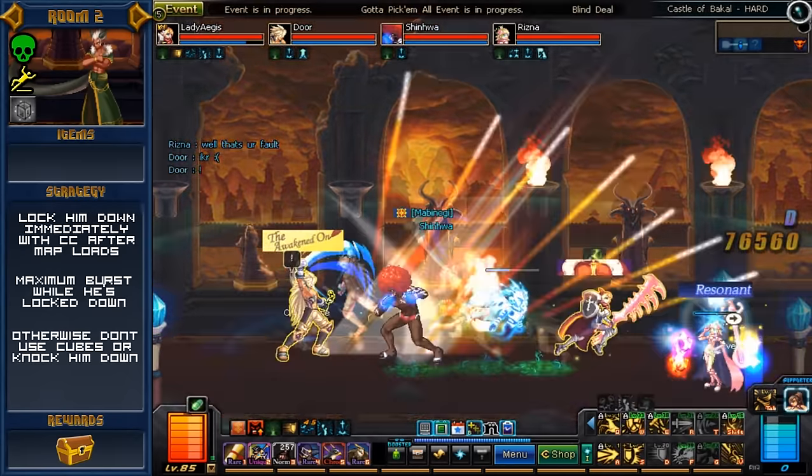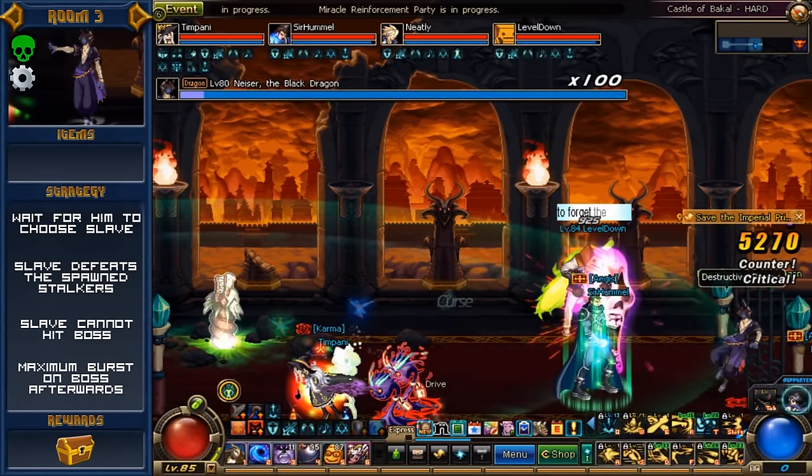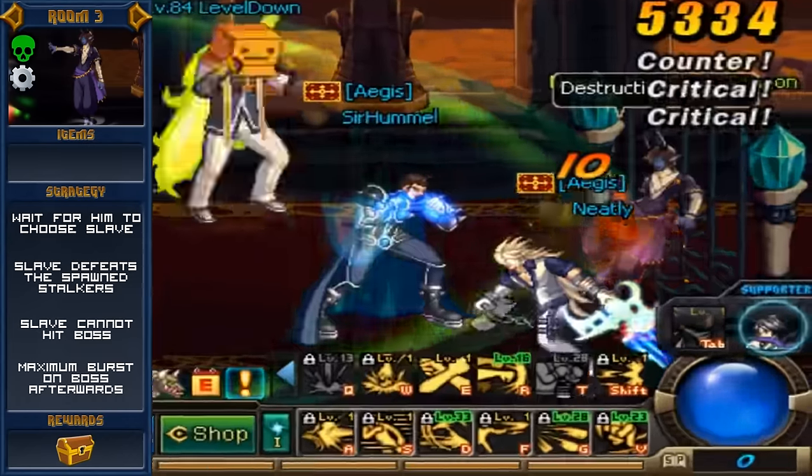Room 3 has but a single dangerous gimmick that occurs right when loading into the room. Do not rush and attack this boss — just wait for it to happen first. The boss will choose a party member at random to become their slave, then summon two stalkers on the ground. You'll know if you're a slave if you have a large red orb possessing your body. It's up to the slave to kill the stalkers, but you've got to do it without hitting the boss himself. If the slave hits the boss, it will reflect any and all damage back to the entire party, often instantly killing them. You can transfer your slave status to another party member by simply running into them. Non-slave teammates can still hit the boss, albeit for very minimal damage.